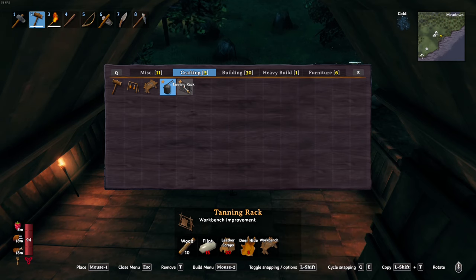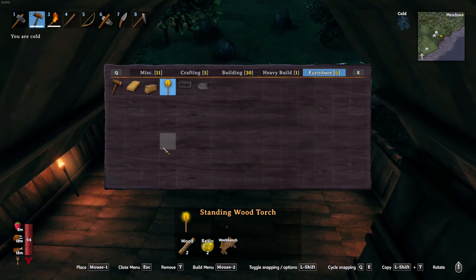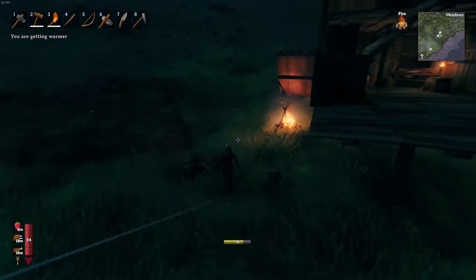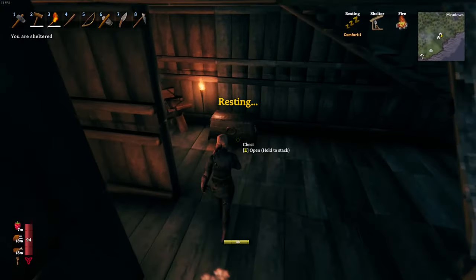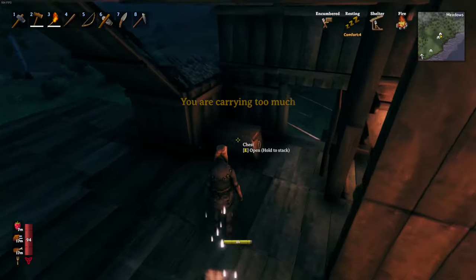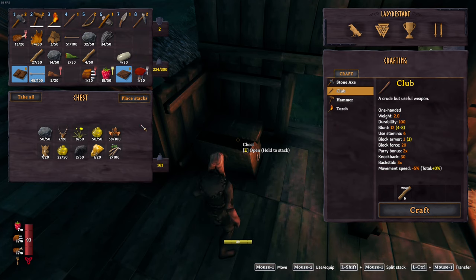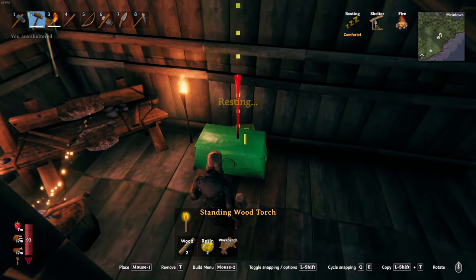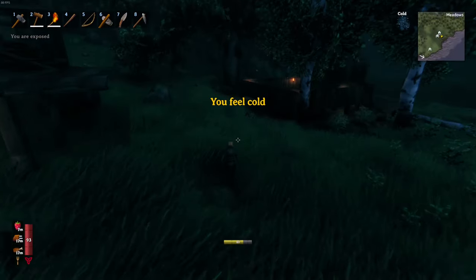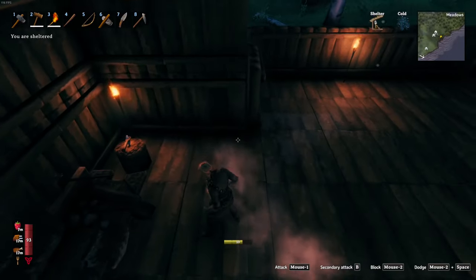Do I need another table? A tanning rack. That's a workbench, a cooking station. Let's see if I can move some stuff down here. I think they're probably all full. Oh, I got arrows in here, take all. I'm carrying too much weight. Let's see what that does. Oh, I wanted to take this and build it down here. Okay, I should be able to build one right here.